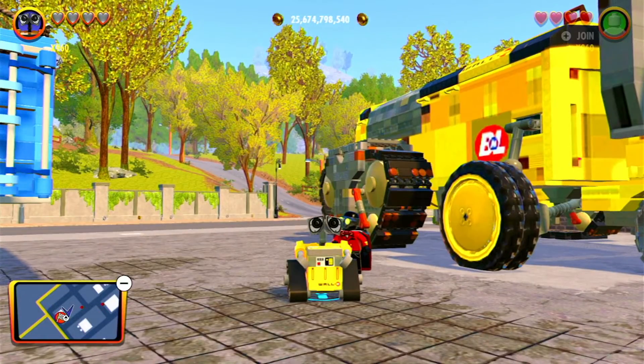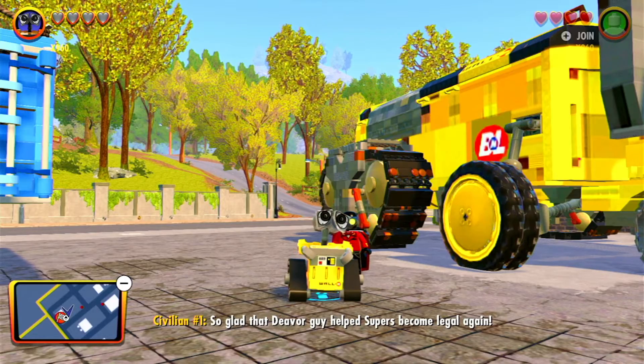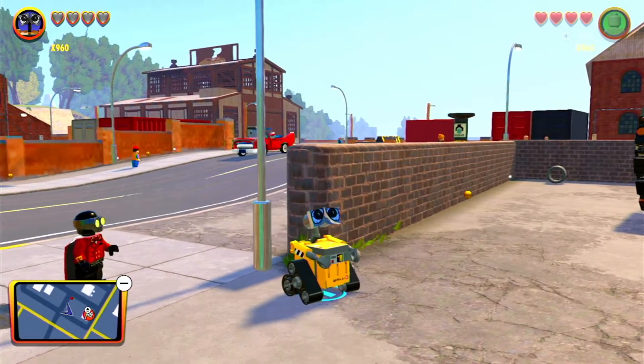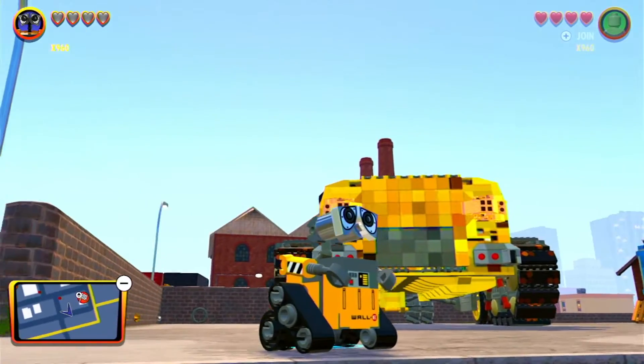Next up we have the fan favorite WALL-E. There is so much amazing stuff to say about this character. First of all, his design is just absolutely amazing. If you're going to create WALL-E in a Lego game, this is how you would do it — they just nailed the design perfectly.